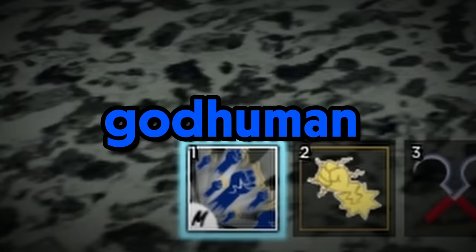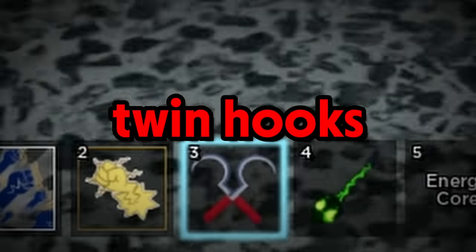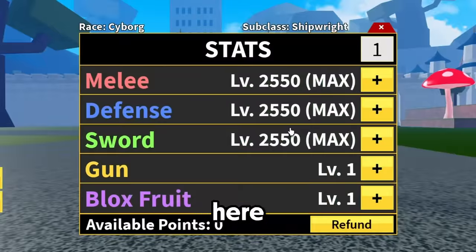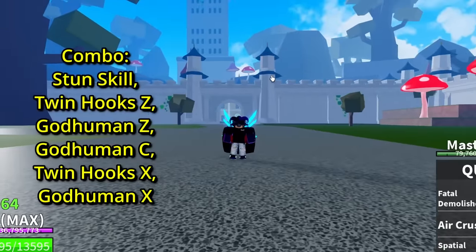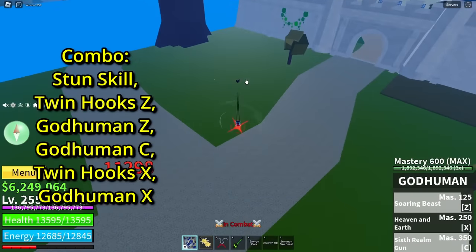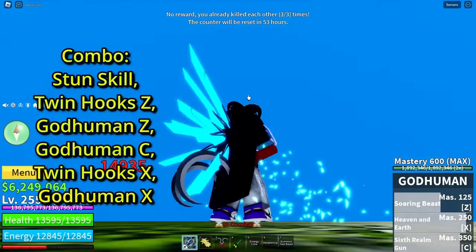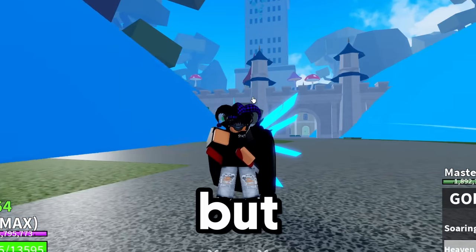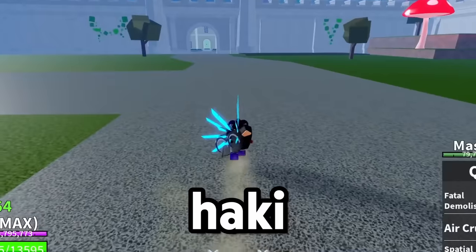What you're gonna need is God Human, a stun skill, and Twin Hooks. For the stats we're doing a Twin Hooks video, so we're gonna need Sword Main. Pop the combo up and let's go. Start off with your stun skill, do the God Human moves, aim up, and hit X. You guys can see it did one shot — I forgot to turn my Hockey off, but it still one-shots even without it.